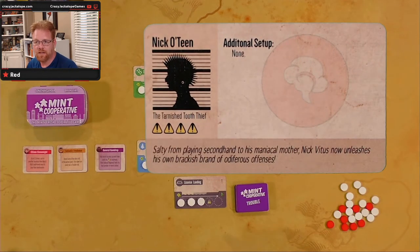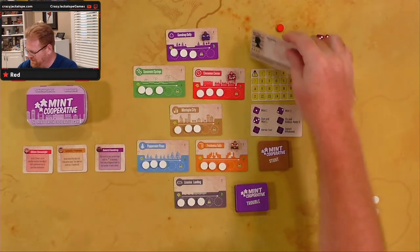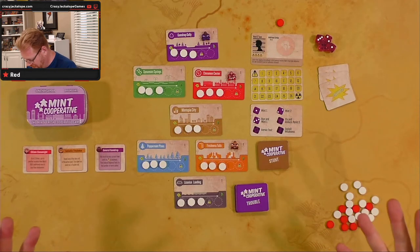Salty from playing secondhand to his maniacal mother, Nick Oteen now unleashes his own brackish brand of odiferous offenses. Wow. So he's the tarnished tooth thief. We're going with Nick Oteen. We recommend Nick Oteen for your first game.